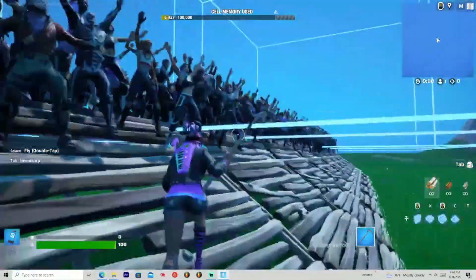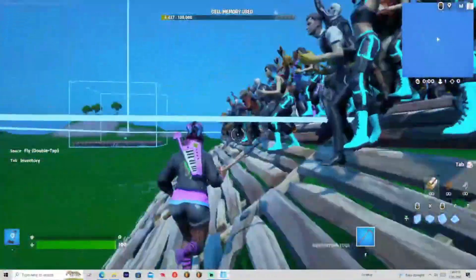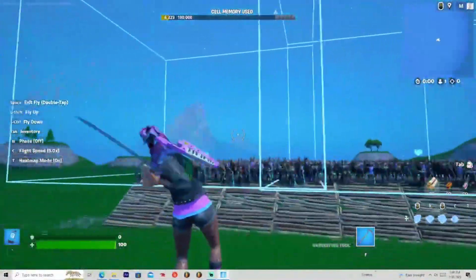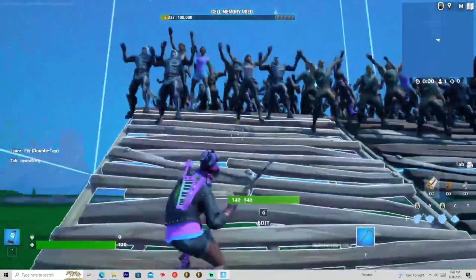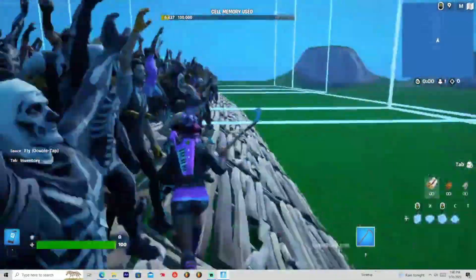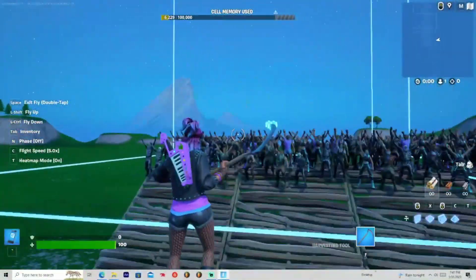Some games you can use this for are like if you're building a soccer game and you want a crowd — boom, right here. Maybe a basketball game, a football kind of game — any kind of sport, you can use this for it. It's very useful, because what you used to have to do is place a character device and then place every single individual device down into your specific spot. Now you literally just have to place it. It's that easy.